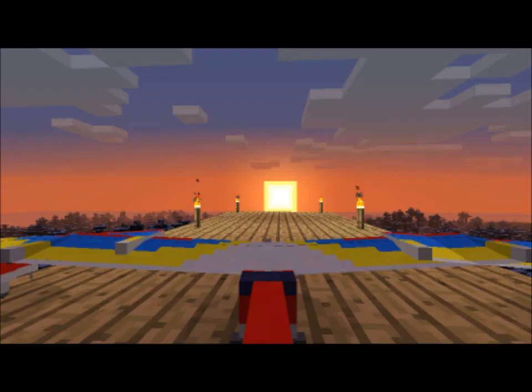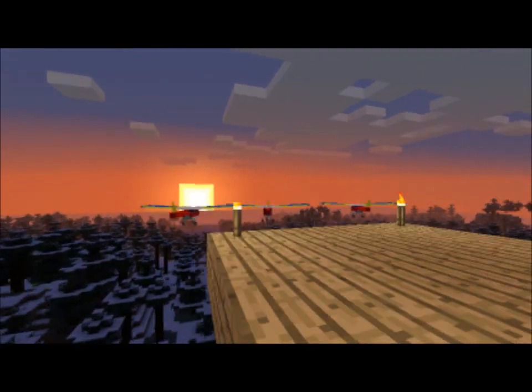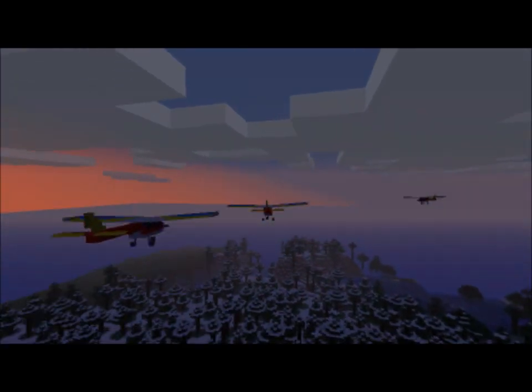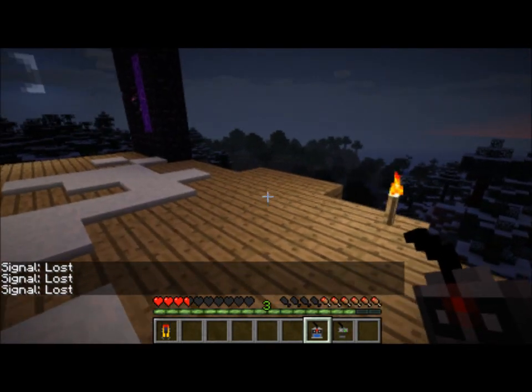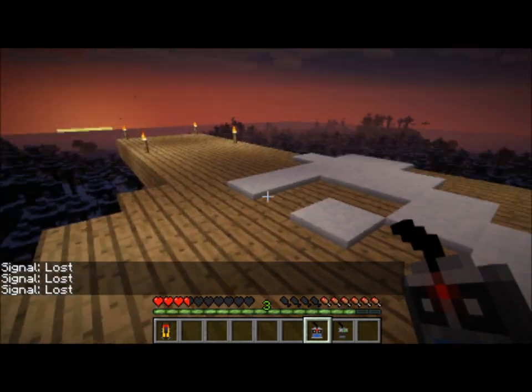I'll turn them all on, and now I can control all three at once. You can see the one on the right just steers away, but they do sort of work in sync. The cool thing is you can make a three-plane kamikaze — send all three down at once. It's a perfect time for the sun setting.